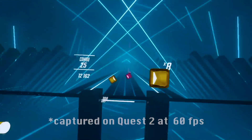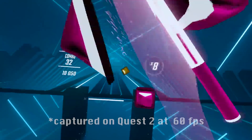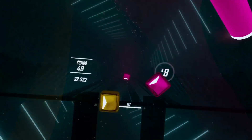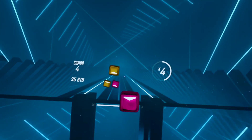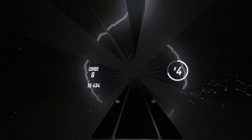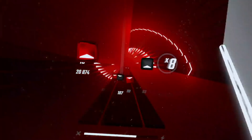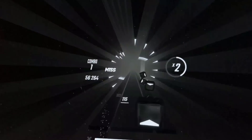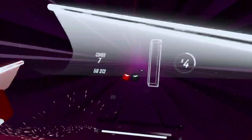Starting off, we have the first game to ever receive 90Hz for the Quest 2, and that is Beat Saber. This was an awesome debut for the feature as Beat Saber is a widely played game by Quest users and it definitely needed the extra frames. 90Hz creates a smoother experience and allows you to get more immersed into your environment and the music. I can't see myself going back to 72Hz after playing this Beat Saber update.